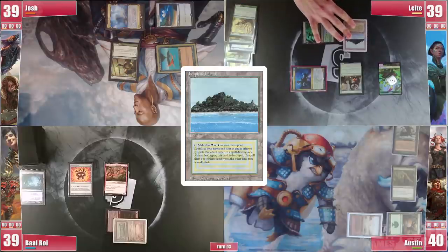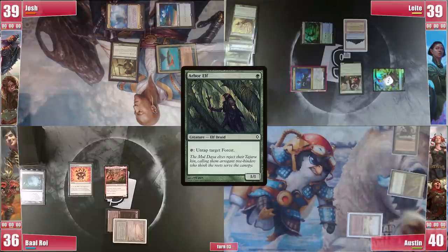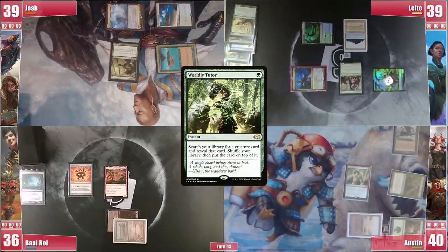He then plays Tropical Island and swings the Saprolings at Baal before passing. On his end step, Austin untaps his Forest with the Elf and casts Whirlybird Tutor for an Opposition Agent, trying to finish this Simic nonsense.